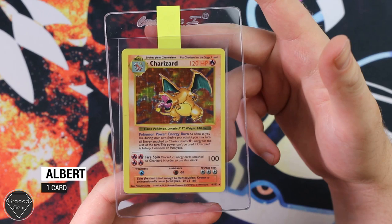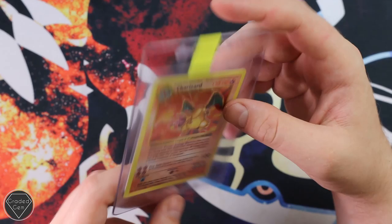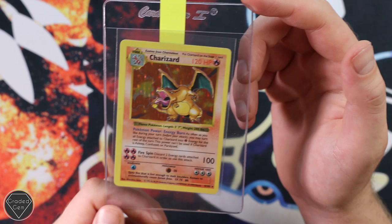Our next submitter just sent in the one card — Albert, who has sent with us before. This time he sent a quite unique and amazing item: the Shadowless Charizard. I think the pre-grade was a 5 max, so let's hope it does get that 5, because it would be very cool to see that encapsulated. Best of luck Albert.